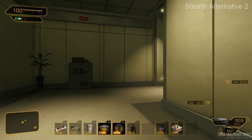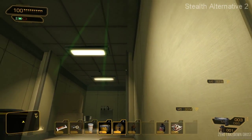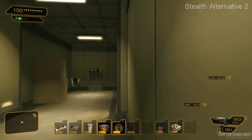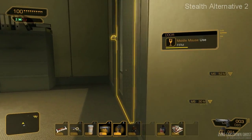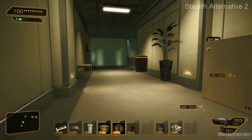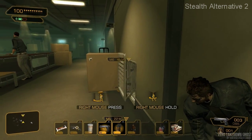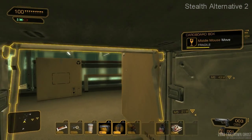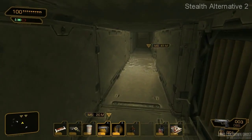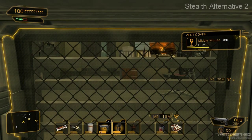I thought about doing one that had me coming from even the third or fourth floor, but I thought that was a bit overkill. Over here we are going to use this vent because we want to head to that security office with the security camera and the armory — that's going to be our approach, which is essentially just down the hall. I go ahead and hop in here, waiting for the guard to pass by the door.